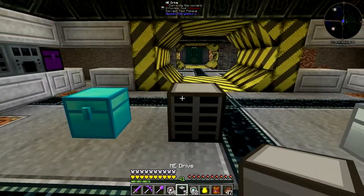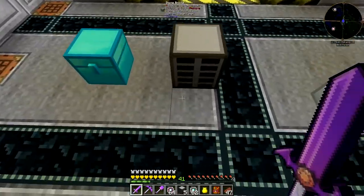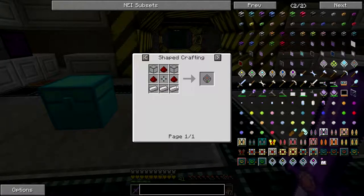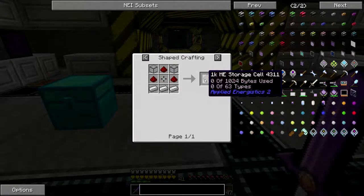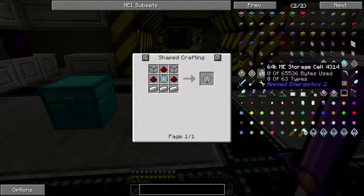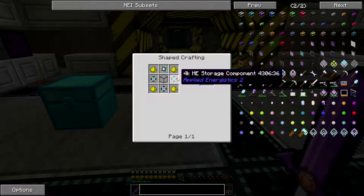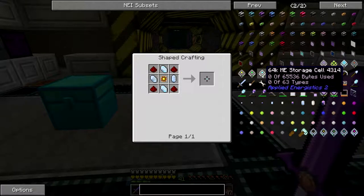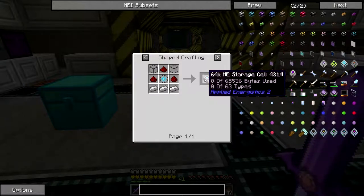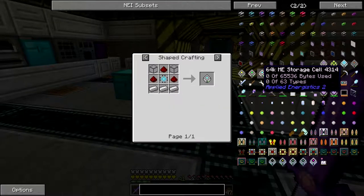This ME drive is where the storage units go. You can see the 1K ME storage is 1024 bytes — we don't want that. We want the 64K ME storages, and they're quite expensive, but we want a lot of space so we'll use those.